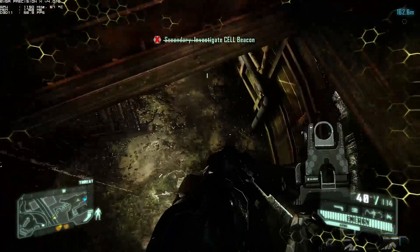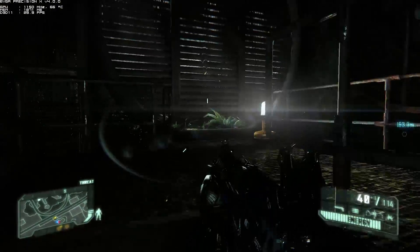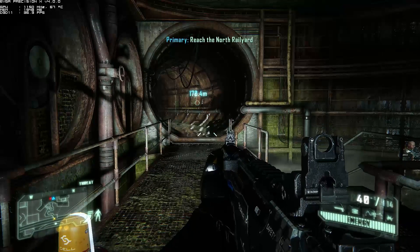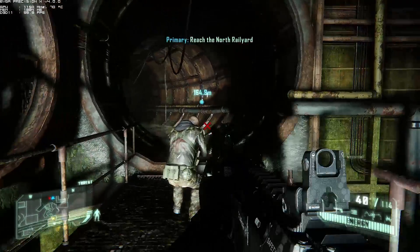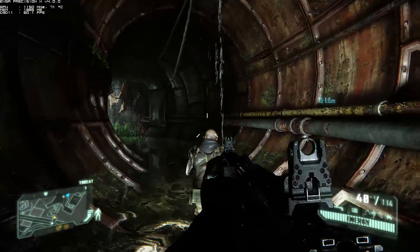We start off by jumping down here. I activate armor, but you don't actually need it because by the time we get into a firefight you'll regenerate HP anyway. The beginning of this benchmark is pretty passive. It doesn't actually start until he gets up to the top of the ramp — the benchmark starts right here, right when you see his back.